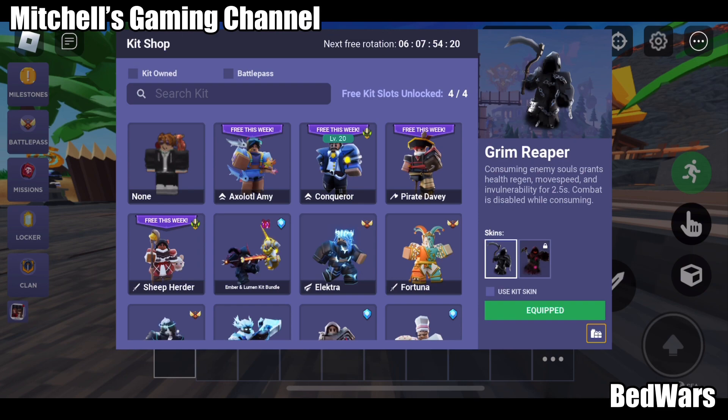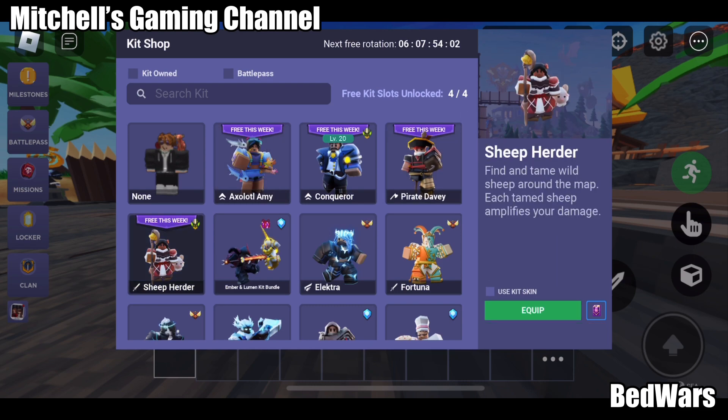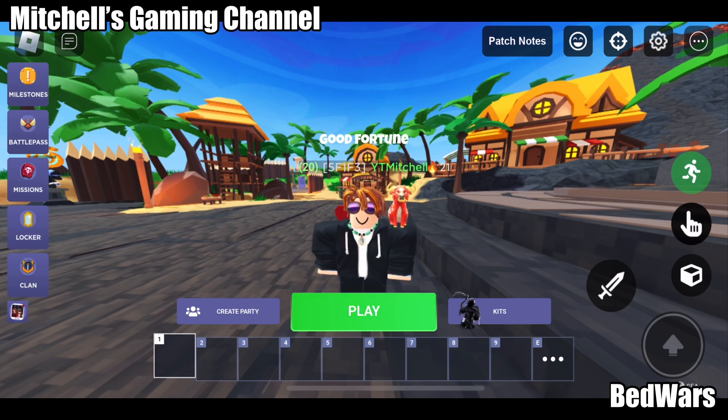You can get a free weekly kit each week on Saturday. Below level 19, there are three kits you can get. And if you're more than level 20, you can get a fourth free kit slot.